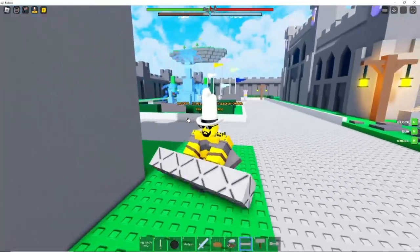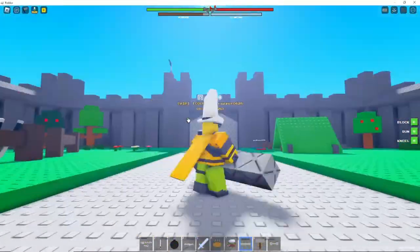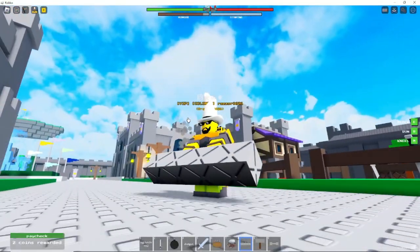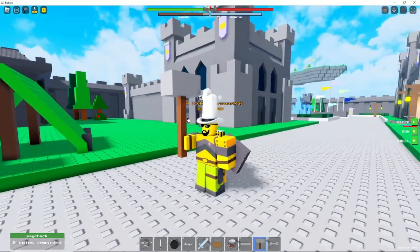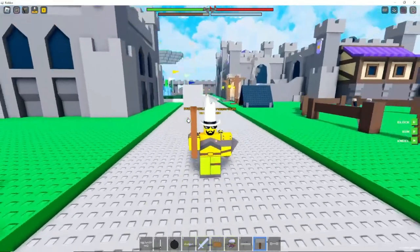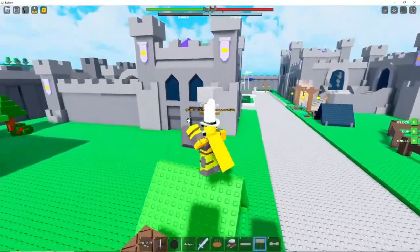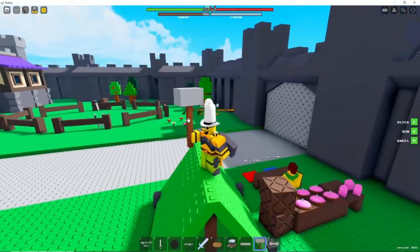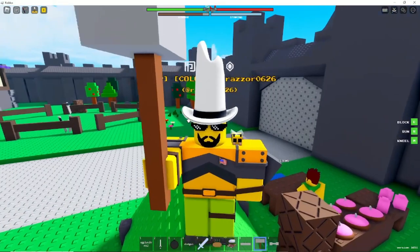Hopefully this battering ram does have use later in the game. Next I want to mention this hammer - this is the battle hammer. It is used for killing brick god and evil brick god. This should not be used for killing other players since you'll be at a very big disadvantage if you're just swinging this thing around trying to hit a viking or two.